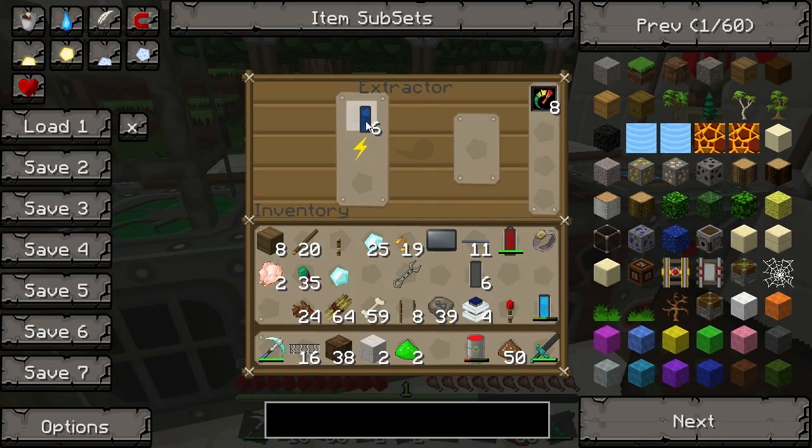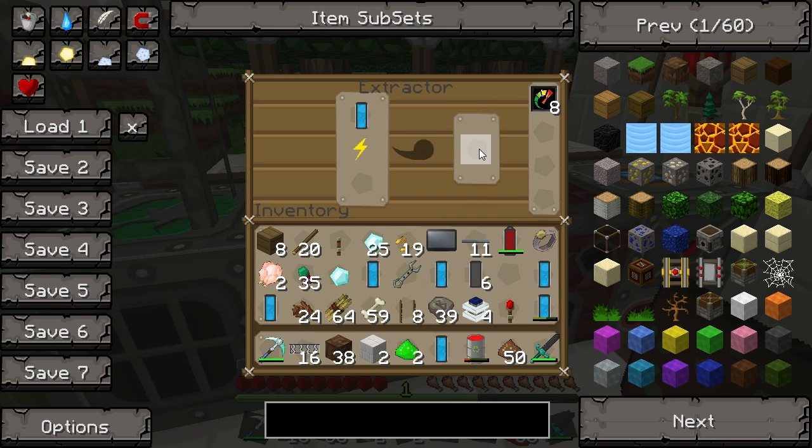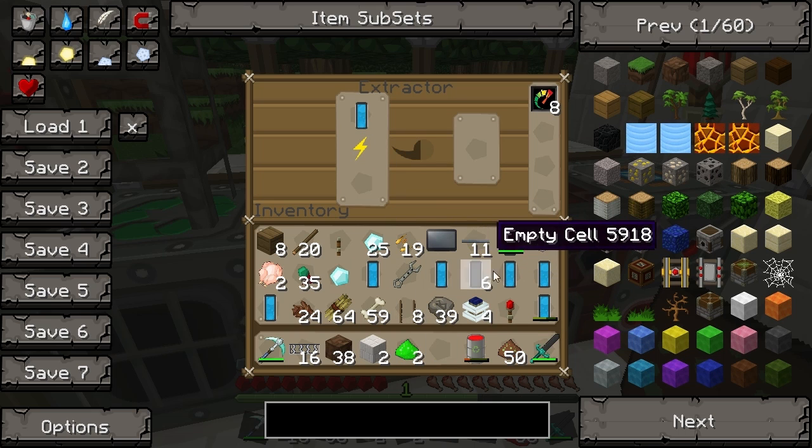Use the extractor for your water cells, which is coolant cells, and then put those back in to make hydration cells.